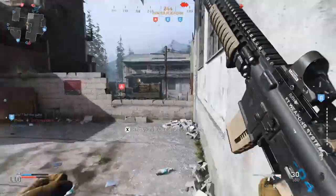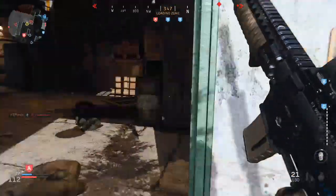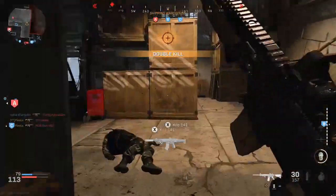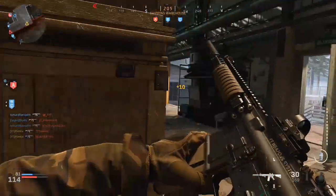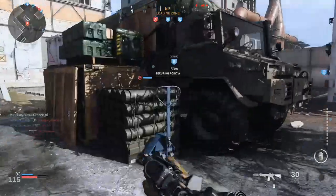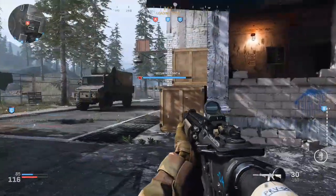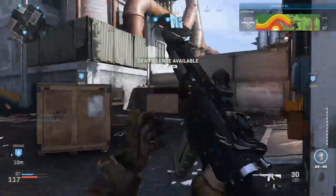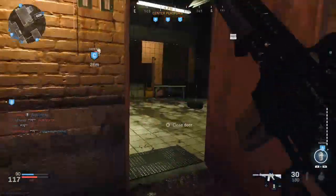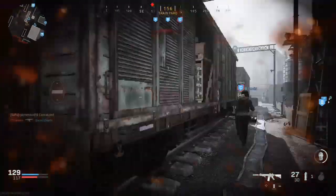I've had dead silence for about four to five kills now — that is a huge tip. If you chain kills while you have dead silence on, it refreshes your dead silence ability. Right when it's about to run out, if you get a kill it'll recharge all the way and you'll have another fresh 20-ish seconds of dead silence. Dead silence additionally makes you run and slide faster, so while you have it on, that is your time to run around the map the most because enemies will be able to sound whore you a little bit less.